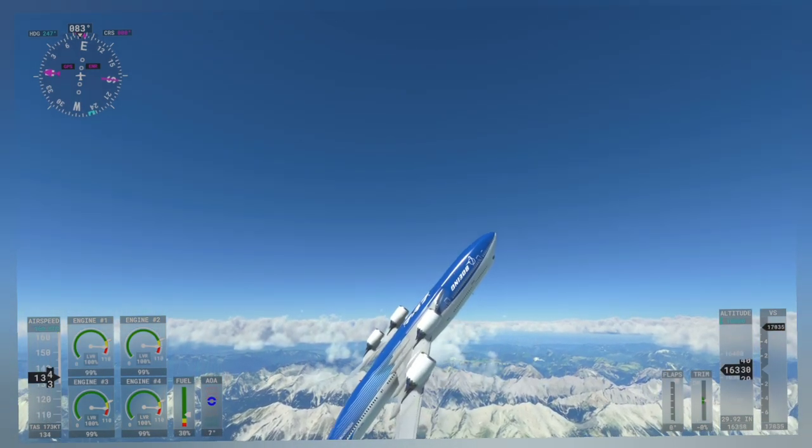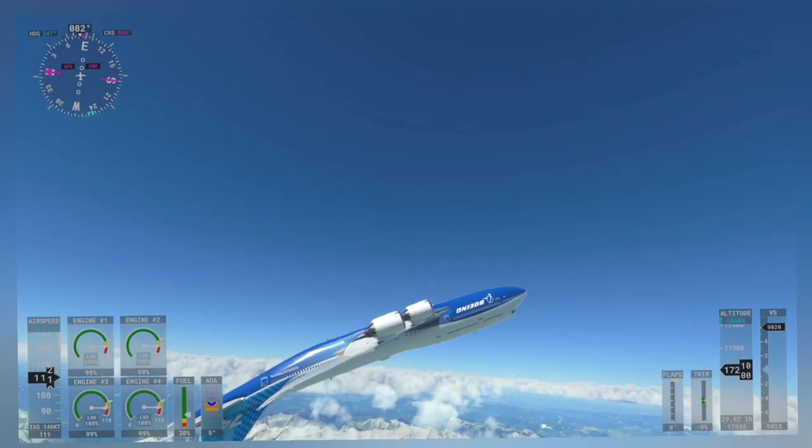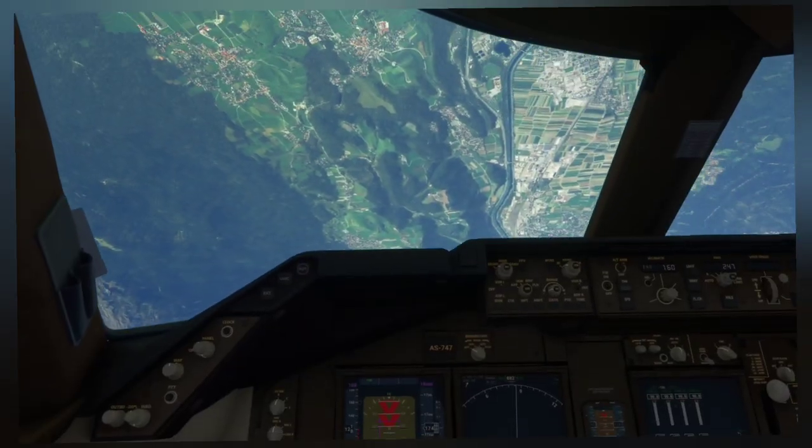Upside down, crossing the horizon. The right thing to do right now is close the throttle to idle and extend the speed brake. However, due to a glitch in the game, I cannot do it.